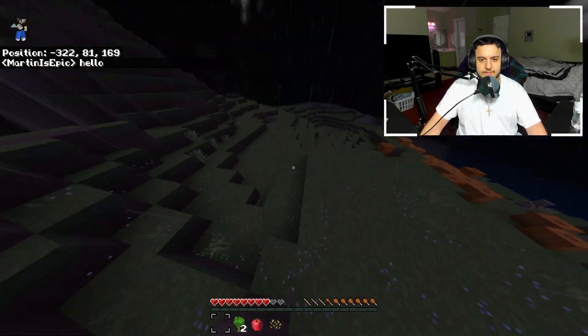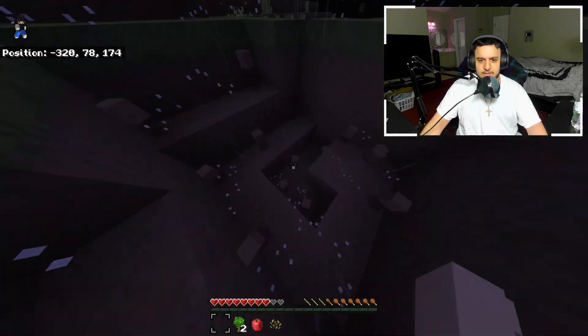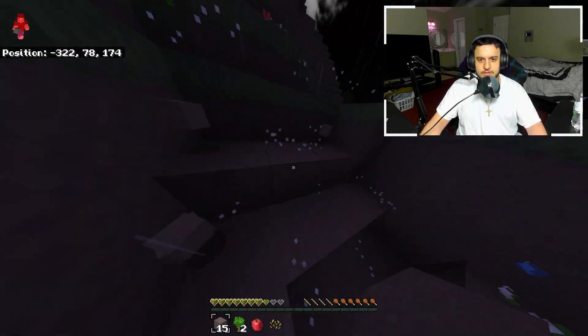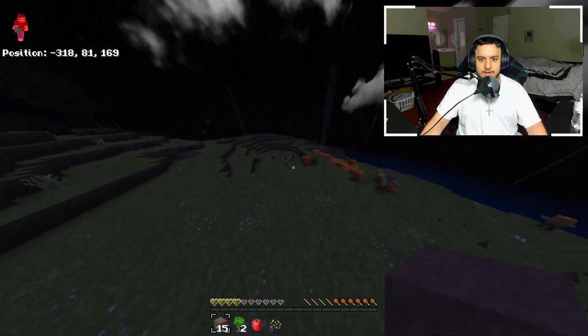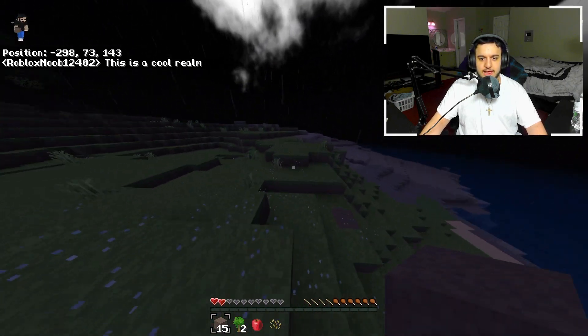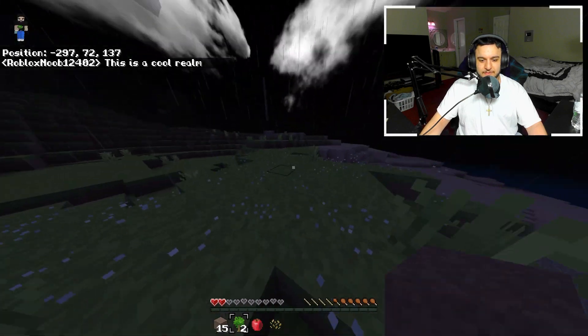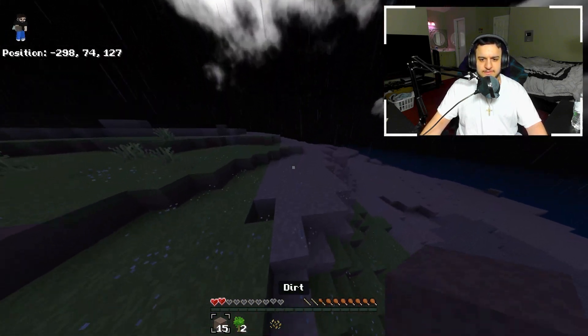Let's get out of here — oh, a creeper. Look at that texture pack, that was actually nice. Let's collect some dirt. Wow, that was a big explosion. I got shot at and I got poison. Let's eat up. This is actually a pretty cool texture pack, very nice.